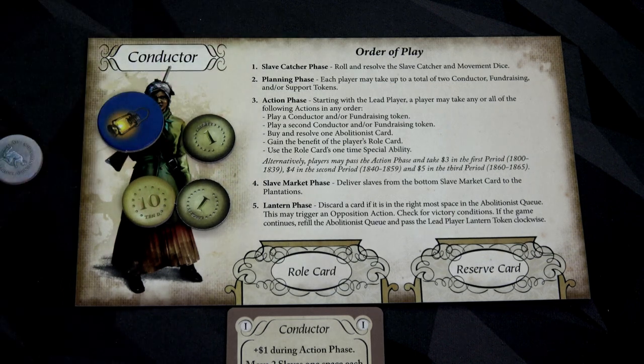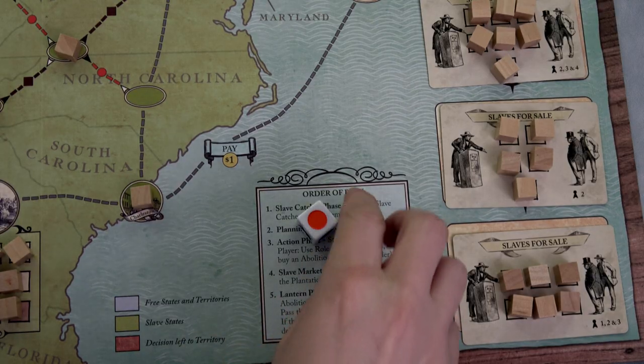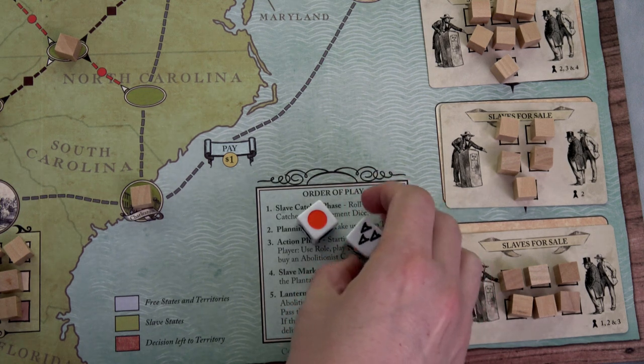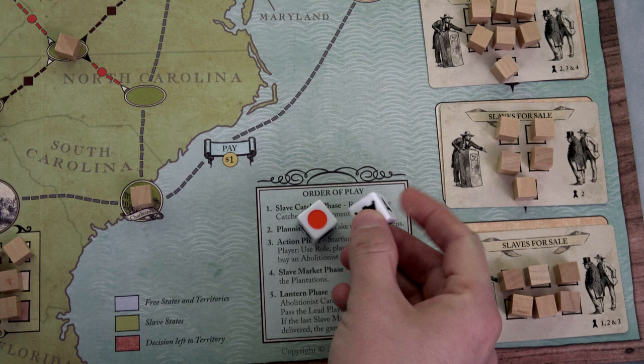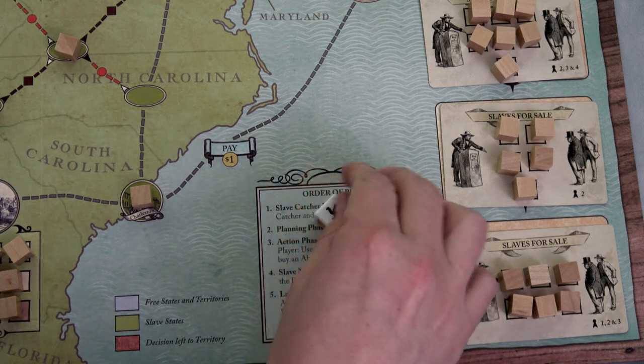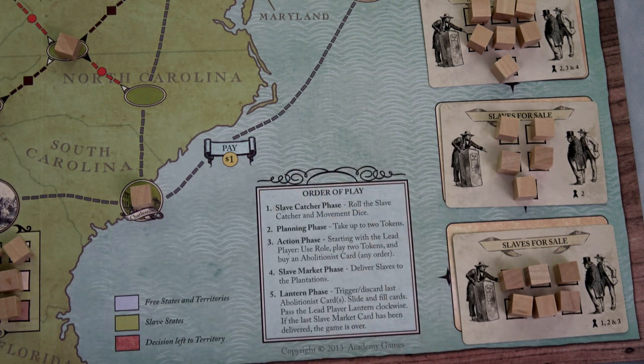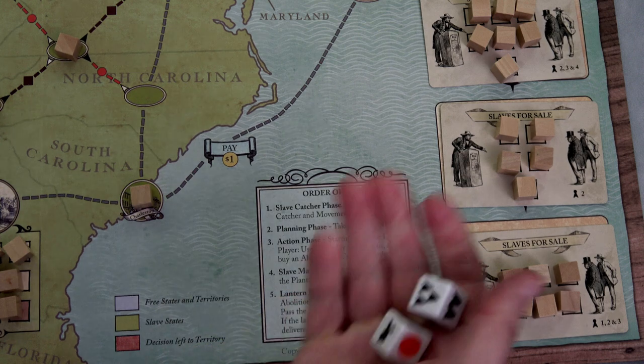Let's move to the slave catcher phase. I want to show you the different sides of the dice — they can move catchers three east, three west, and there's also a symbol meaning none of the slave catchers move. Let's hope we get that, because right now a lot of those slave catchers could catch some slaves. We get the blue one moving two spaces to the east — actually pretty fortuitous, we can pull them over and have some space on the other side to put slaves and pull them back.